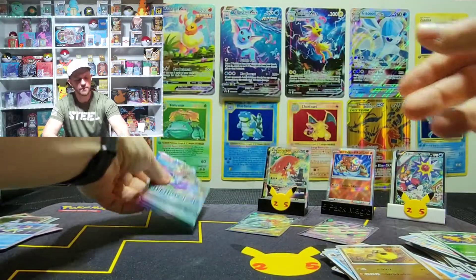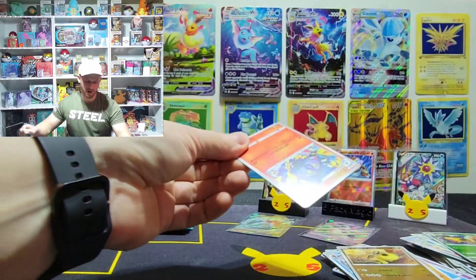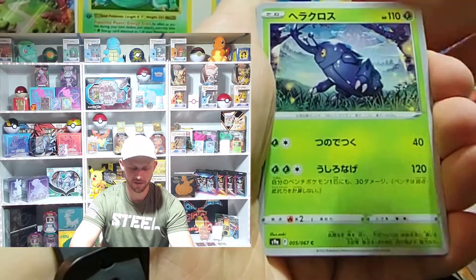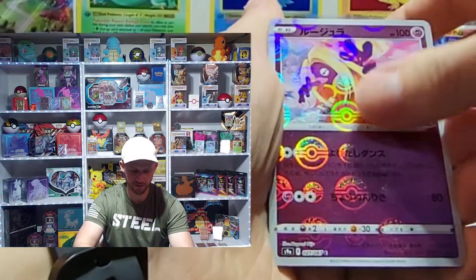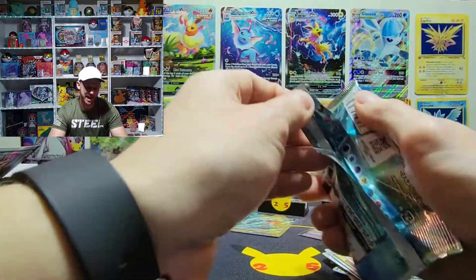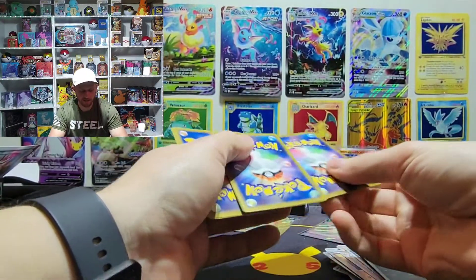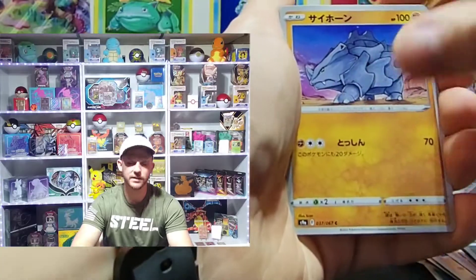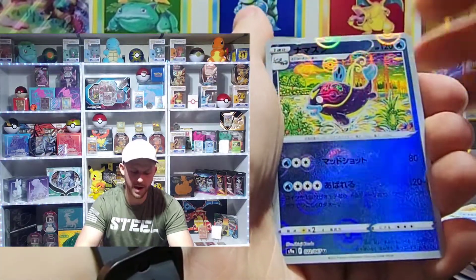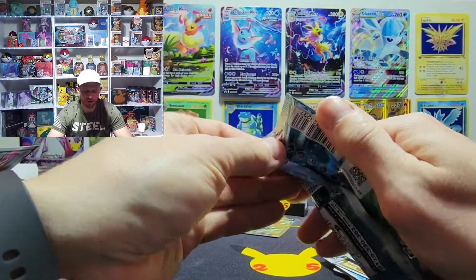Seven packs left — so there were 20 packs inside and I got Starmie just like I wanted, so happy! This is Battle Regions. It does not mean Battle Region is going to be the name of the next American set — some of you probably already know that. They actually already have the name for the next set, I'm forgetting it. I believe it's May 20th that we're going to see it. I'm excited it's a little further out because Brilliant Stars is a great set, awesome artwork.